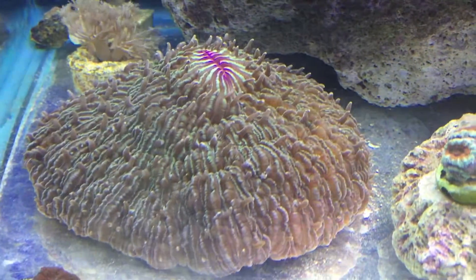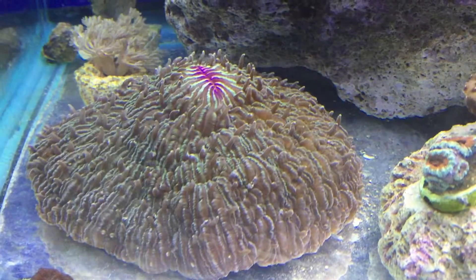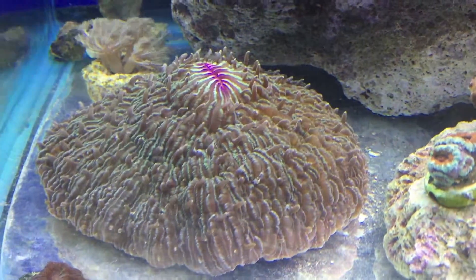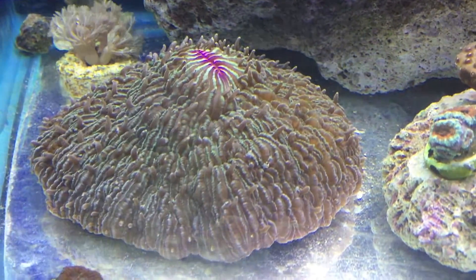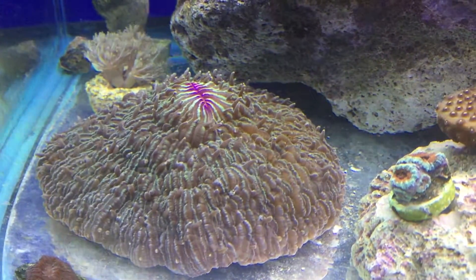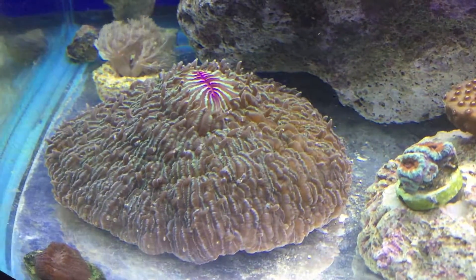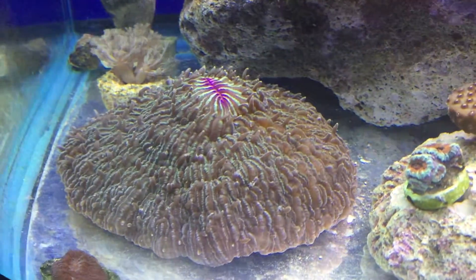When I was transporting it, I noticed the bottom is all exoskeleton and then on top is all the meaty parts with the tentacles. I feed him with pin pieces of fish that he traps with his tentacles and then moves towards the center, then he opens his mouth and just engulfs them. Feeding him is really nice, I will show you guys later.